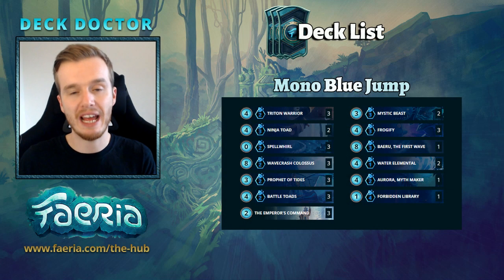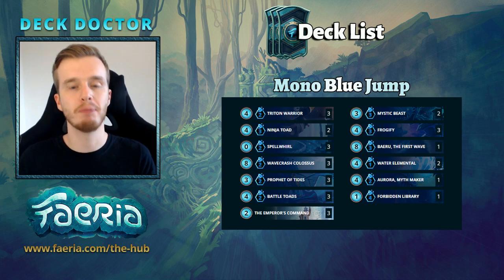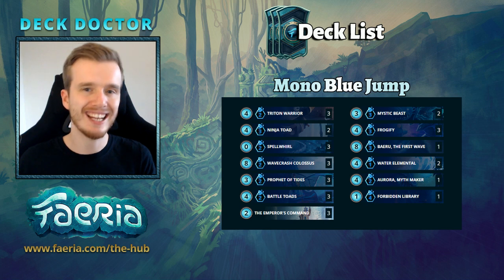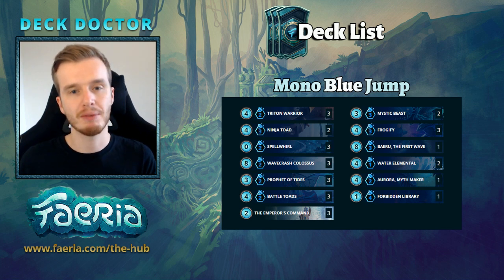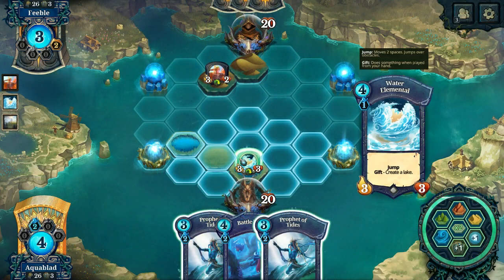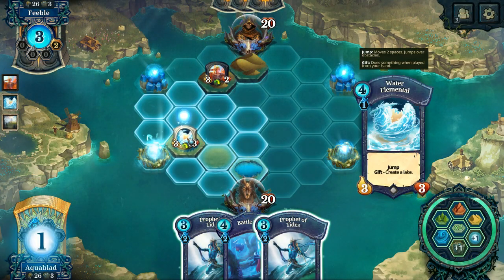Hello and welcome back to another episode of Deck Doctor. This week we are going to revisit the old Blue Jump, but it has changed since the Triton Trainer nerf. I've been playing this deck a lot and I feel it's a lot fairer since that nerf. I've also taken this deck to rank 8 in god rank. This is Kumpled Kefir's list from the monthly cup — he got second place with this in his lineup.